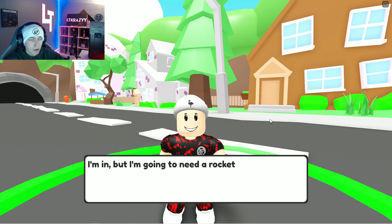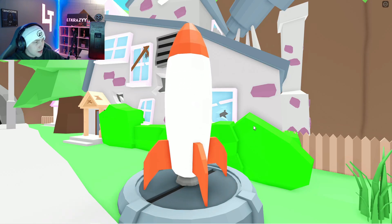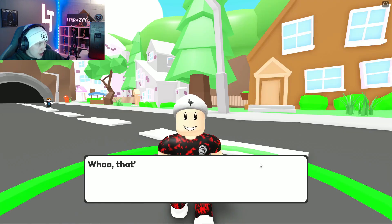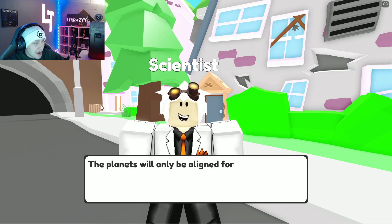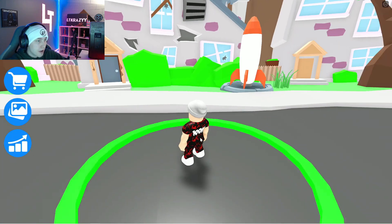Here we are, guys. The only other player in the world is this dude right here, and it looks like he's AFK. I'm not going to lie about the title of the game — Solar System Adventure — I thought we were going to be out in space. But maybe once we walk down here into this tunnel, we'll just get shot into space or something. This starting area seems pretty okay. This looks like a little jump pad from Fortnite. It looks like it wants us to go in this green circle.